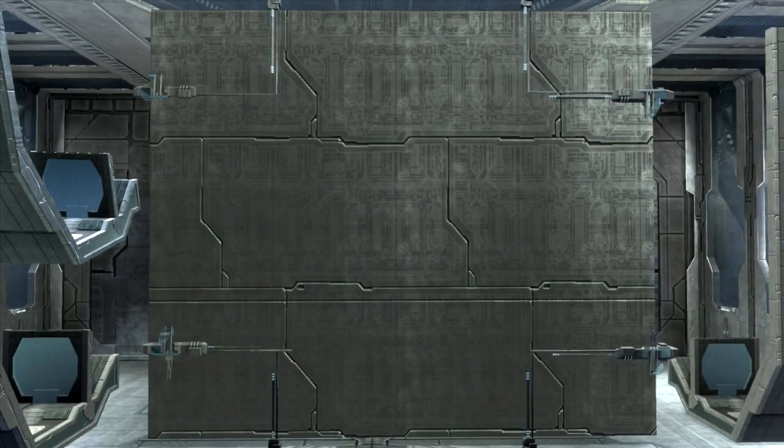Now that I got that out of the way, I call this the bullet collision glitch. Basically, it's exactly what it sounds like — the collision properties for some forge objects are very off. Forge objects in general are very glitchy, but there are two platforms that react more severely to this glitch, which are the Colosseum Wall and the Brace Large. There are a few other ones that do the same effect, but those pieces aren't as common.